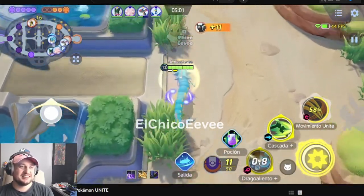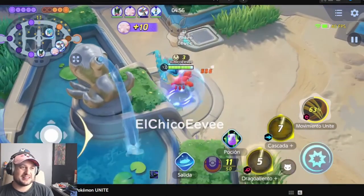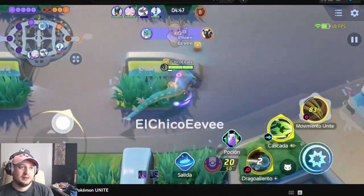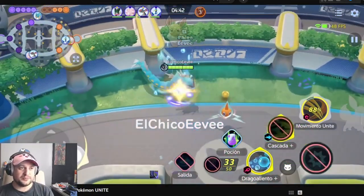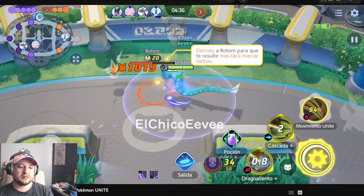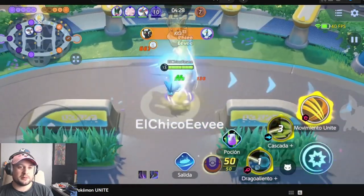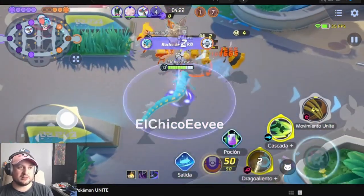Gyarados is so cool. He looks awesome — look at him just float around there. He looks massive. Gyarados looks big and nasty. I wonder what his other moves are. It was Waterfall and Dragon Breath. It's going to be in a test server around the second week of December — so like in about a month. His Unite looks so cool — the big whirlpool at the end. If he doesn't charge it all the way, it still did a little whirlpool.